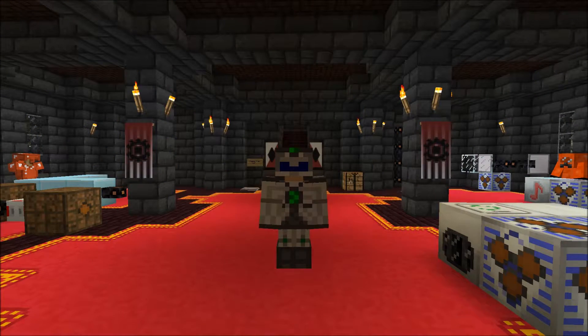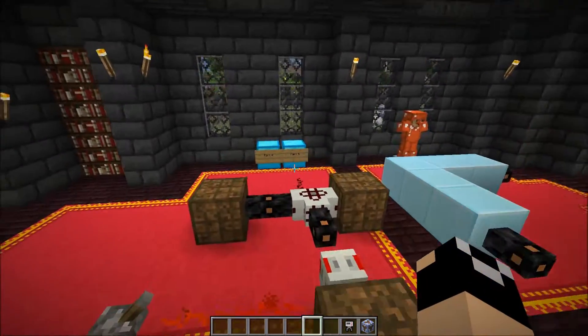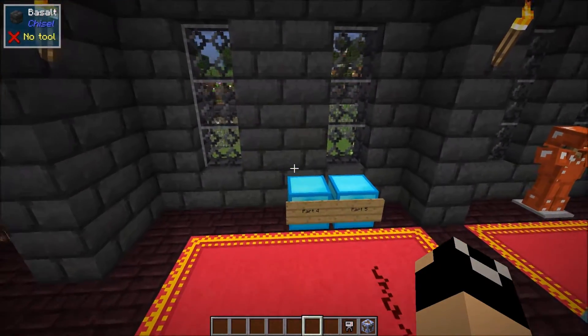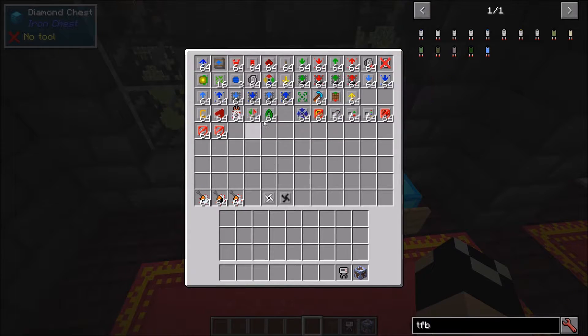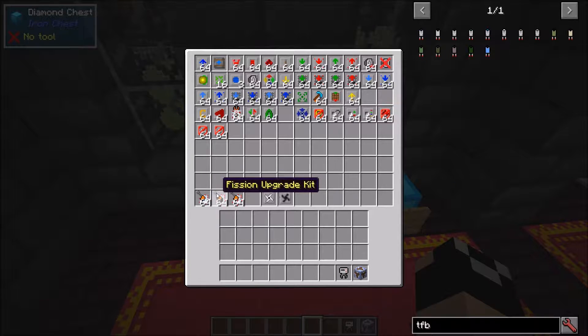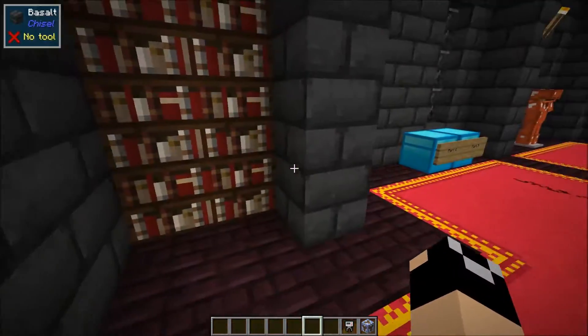Hello again, welcome back to Asgaard and welcome to episode eight of our IC2 Classic mod spotlight series. Today we're going to be talking about upgrades. We've already covered the efficient saw blade, durable saw blade, and upgrades relating to those which are only used in the sawmill. We've also covered the crystallizer upgrade, fission upgrade, and lapatronic upgrade - those go with the different charge pads.